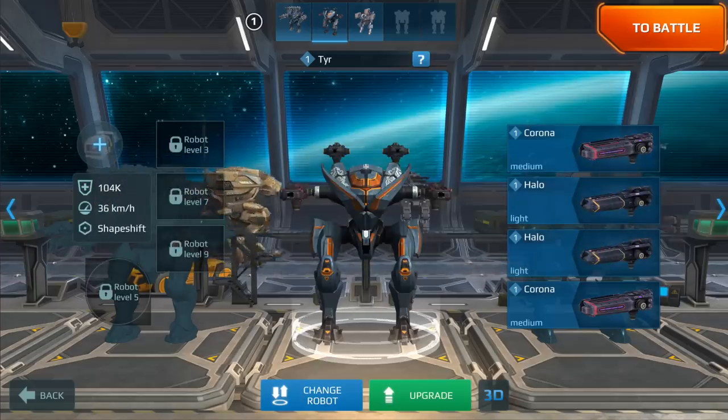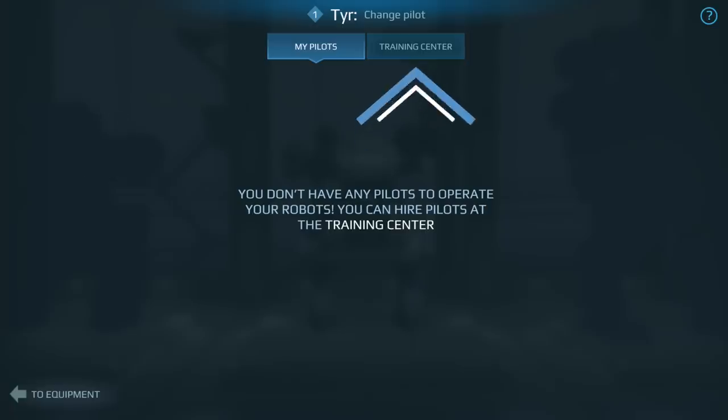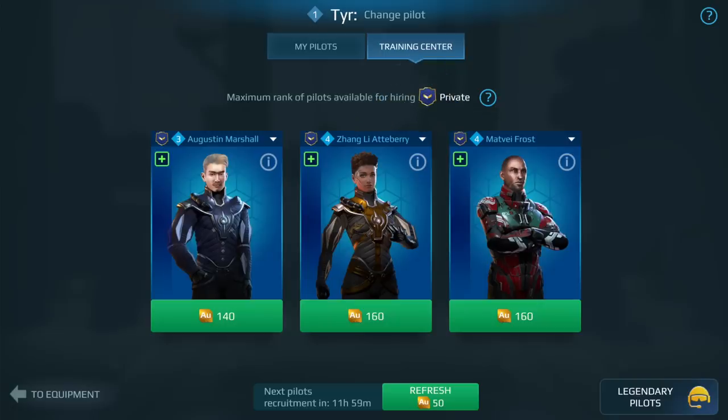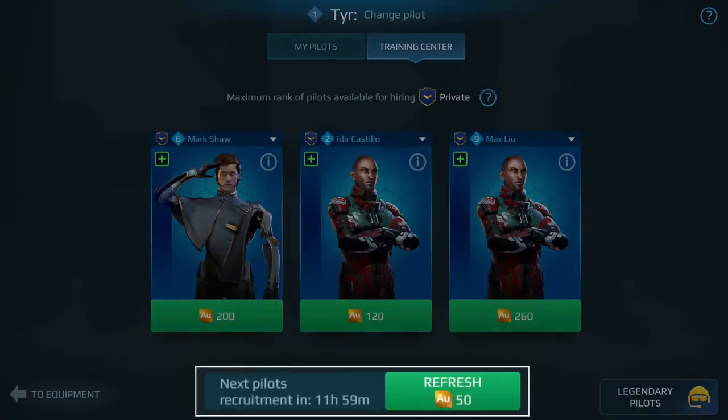You hire pilots in the Training Center. Select the robot in Hangar, press here, then switch tab. Here you can see three pilots you can hire. This list updates every day, but you can refresh it manually with some gold.